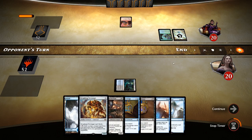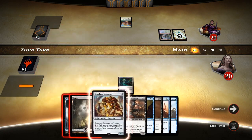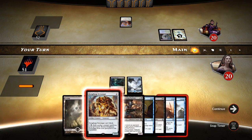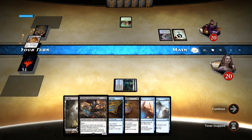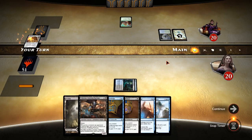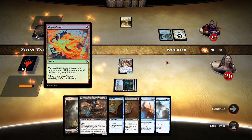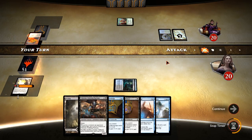Does he play anything? No plays. Our third land, that is good. We'll play Scrounger and see what happens. What color is this? This is blue-green, so you could have a sensor. Magma Spray — so he's got red in his deck. That's kind of bad.